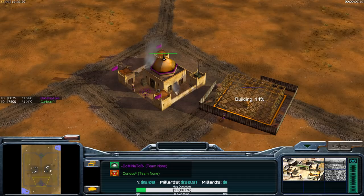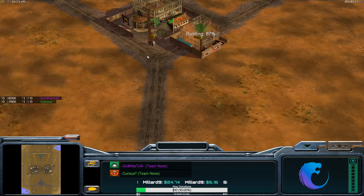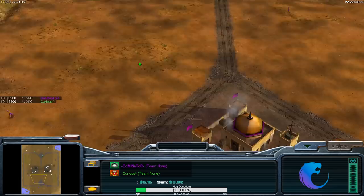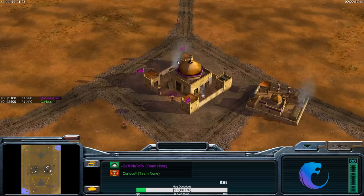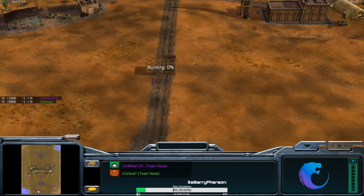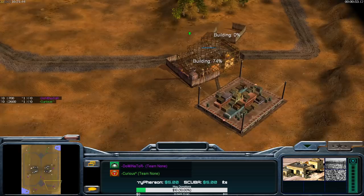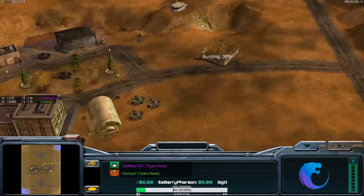I'm going to show you a build order that works against any of the Chinas and any USA. You don't really want to do it in GLA mirrors unless you want something risky. It's a six-worker build order rather than the typical five workers. I queue up six workers: two go down here, one goes here. I actually start building a tunnel then cancel it - remember what I said about doubling up on tunnels on one side. Since there's already a tunnel over there, you don't want to double up.